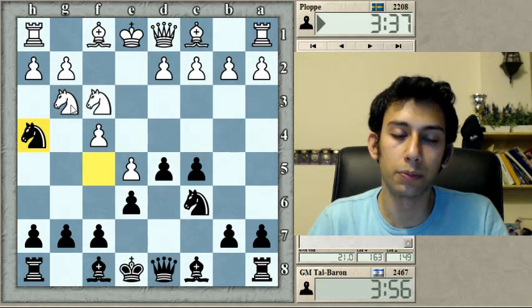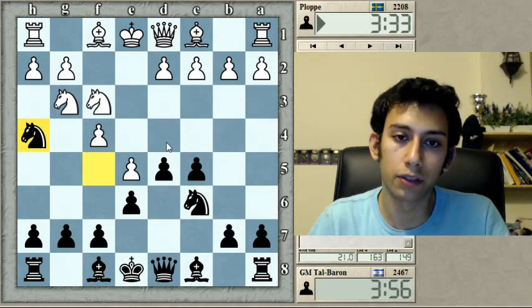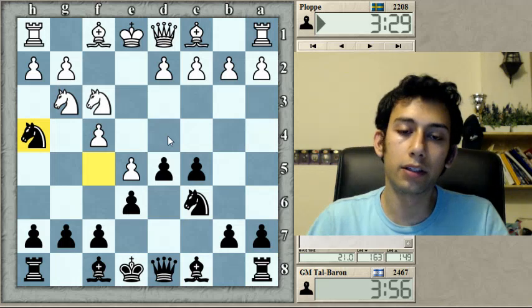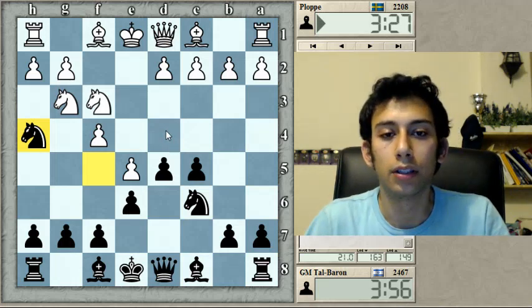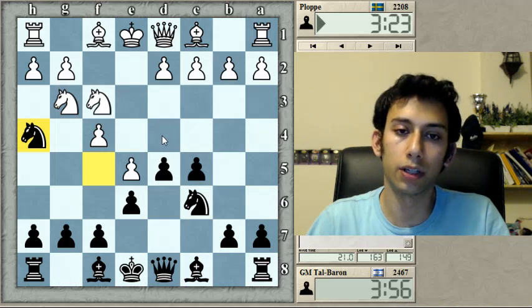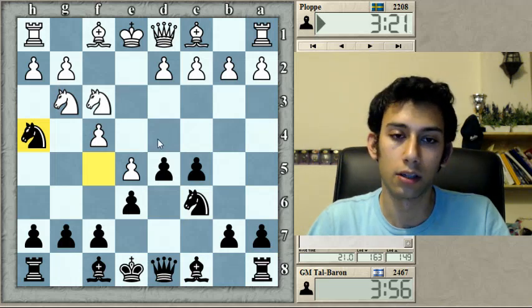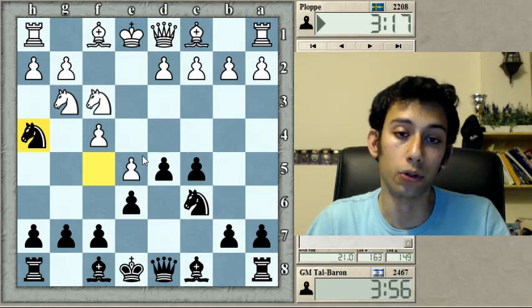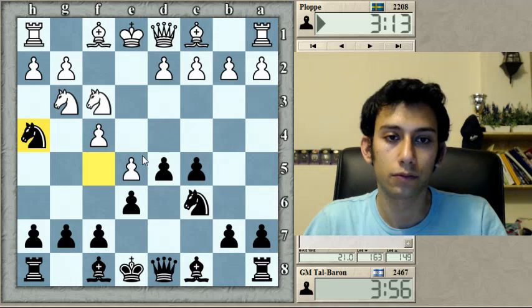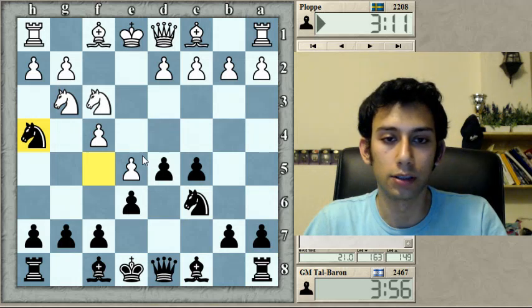This knight on g3 is a bit misplaced, and if I exchange this knight it's going to be difficult for him to establish control on the d4 square, which is probably the key to the position. If he cannot put a pawn there, he won't grab the space and black will be fine. All right, let's see — he's thinking a lot.